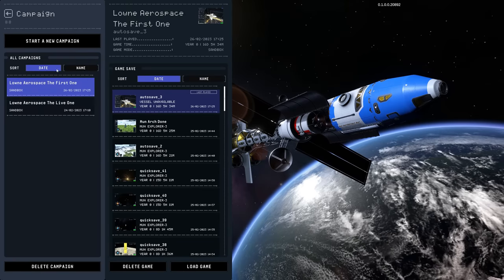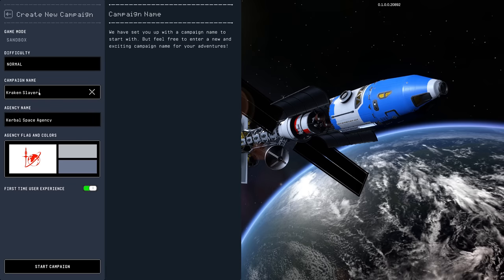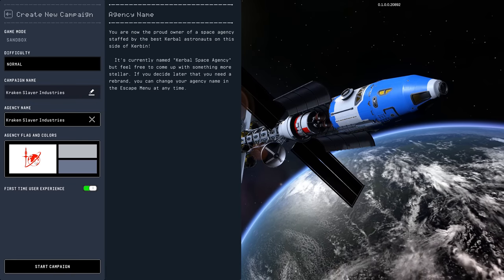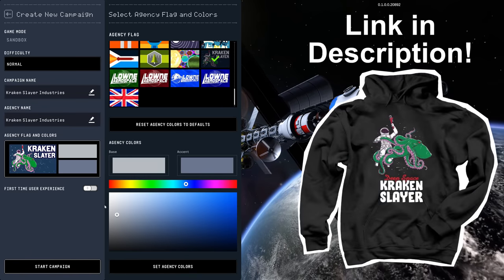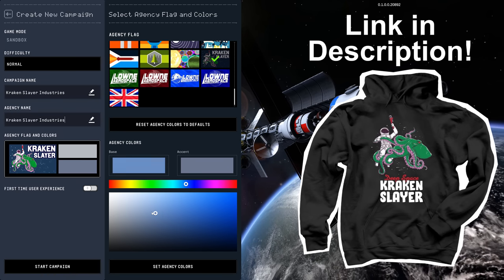Welcome back everyone to another Kerbal Space Program 2 video. Today I'm going to start a new space agency called Kraken Slay Industries, in view of the fact that I've been getting a lot of bugs with this game. We've had many a war with the Kraken, and also because I have a custom flag now — it's my merch design. Buy that from the description if you'd like to have it on your chest.